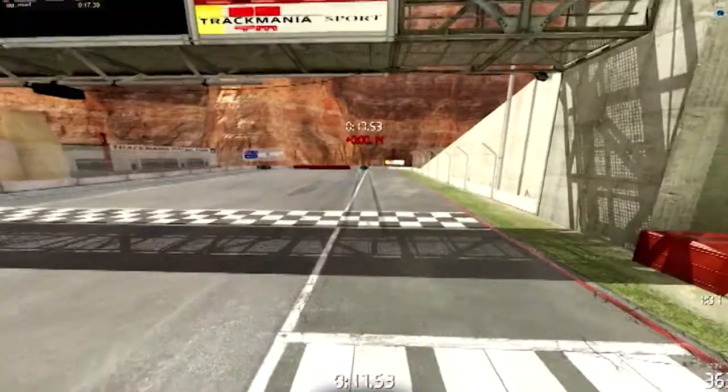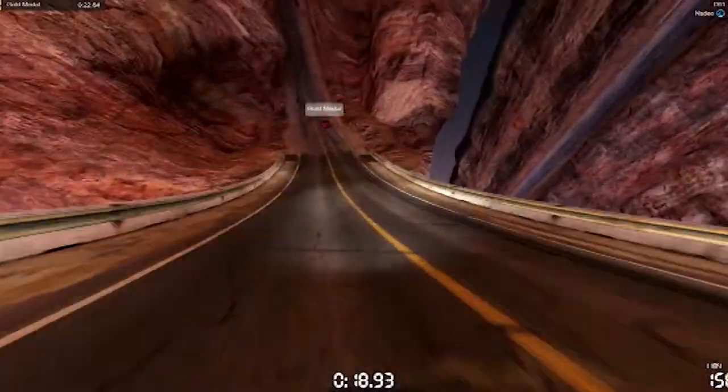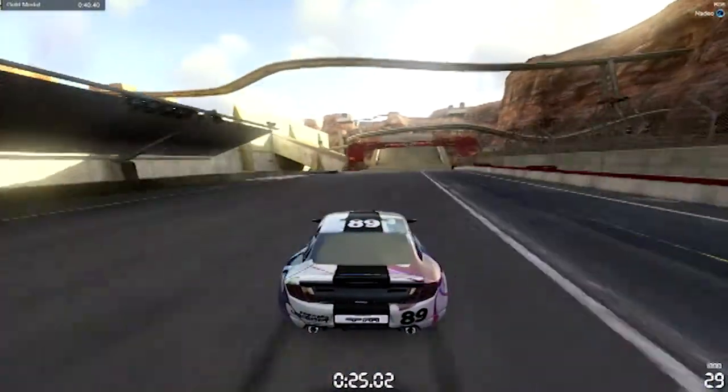Other Trackmania releases include Sunrise, Nations and United, but this is the first time they've put a two on the box, so Canyon is the first real sequel that this series has had since it launched. But straight away you'll notice that Canyon is very different to any Trackmania game before it. The whole graphics engine has been updated, so this is the best Trackmania has ever looked.